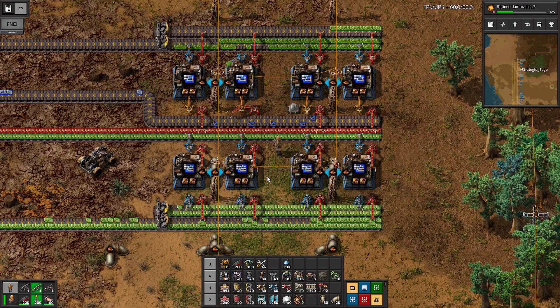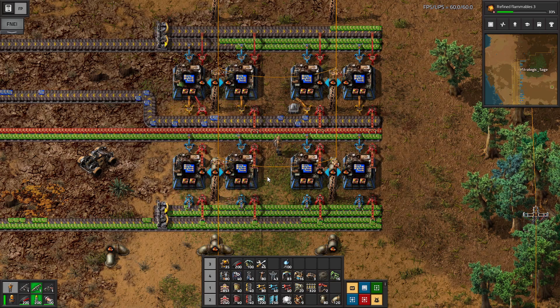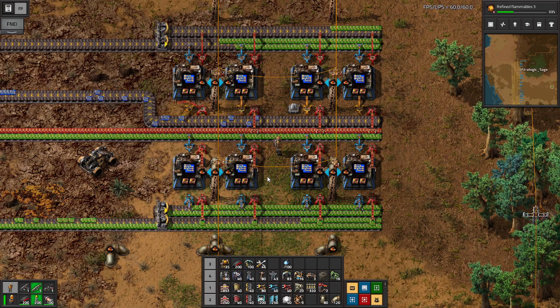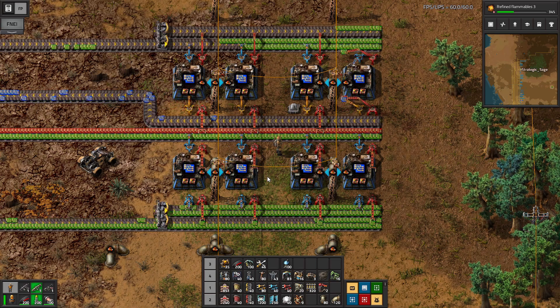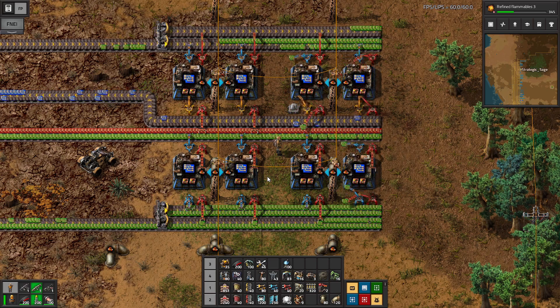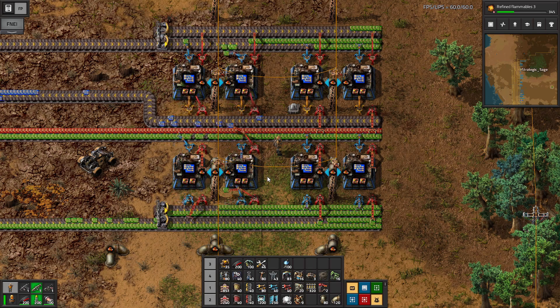I'm also going to be taking the processing units in both directions, so they need to go on the bus — at least unless we want to move where we produce our modules. Because for the second tier and the third tier modules, these processing units are going to be required, and that's the one additional value they have over the low-density structures.